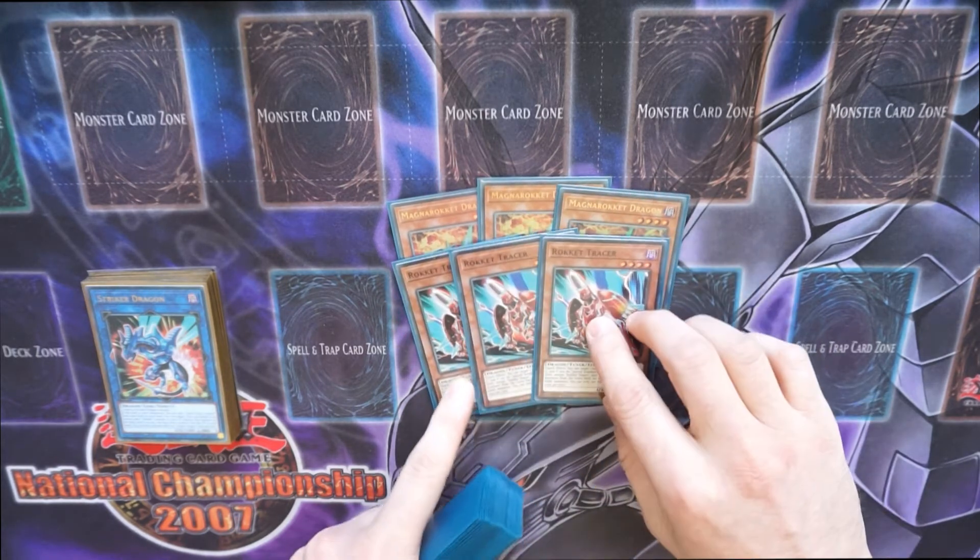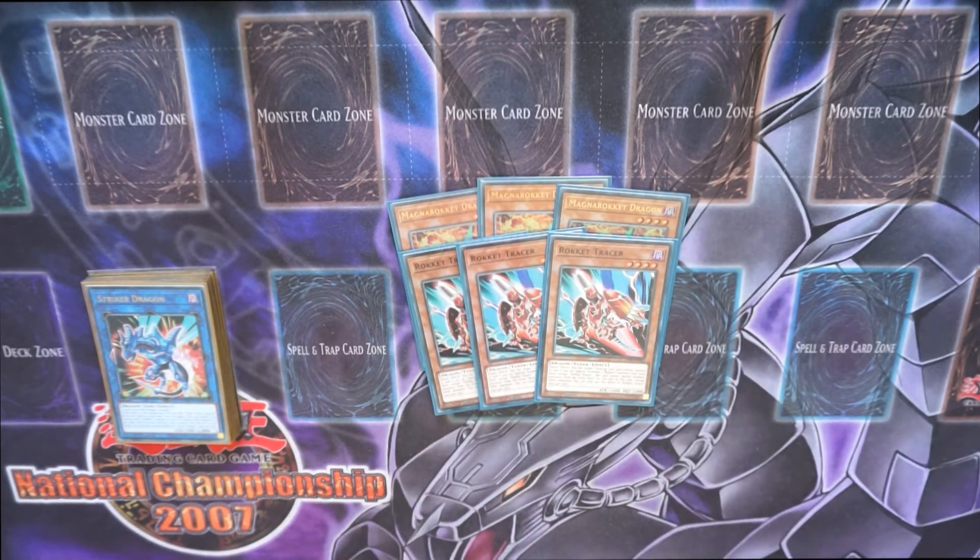The absolute best boy of the deck is Rocket Tracer. This guy gets everything going — you chain all your quickplay spells, use his effect to target the quickplay spell card, and then bam, you've suddenly got two Rokkets on the board and you can go nuts.